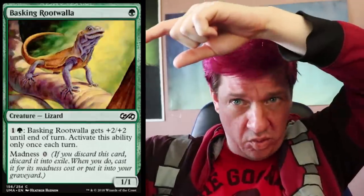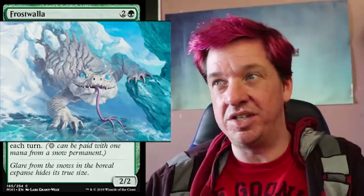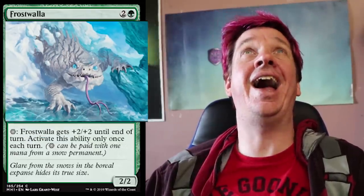After that, we've got Frost Walla — makes you think of Root Walla or Basking Root Walla. One green, two colors for a 2/2. For a snow mana, it gets plus two, plus two until end of turn; activate this ability only once each turn. Same kind of thing as Basking Root Walla — I've got a pump ability you can only use once. I like the artwork: you've got this white lizard with crystalline ice-blue eyes and a long snaking tongue, busting out of a snowbank. Ain't snow way you're getting away from me.